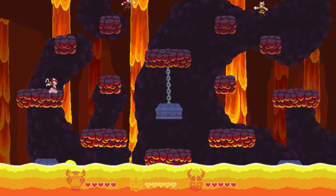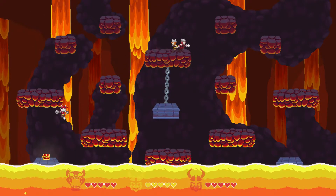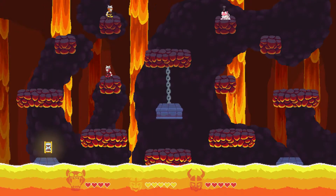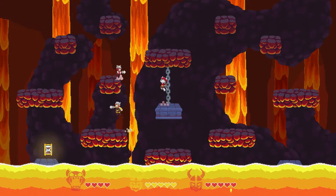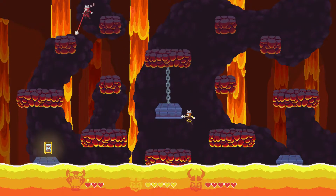I couldn't immediately tell where I was at first — I had to move around a little bit before I could actually tell where I was. So we have dodge, shoot — simple enough. Wait, they were next to each other all the time? Why didn't they kill each other? Dead again. That's probably going to happen a lot while I get used to the controls.